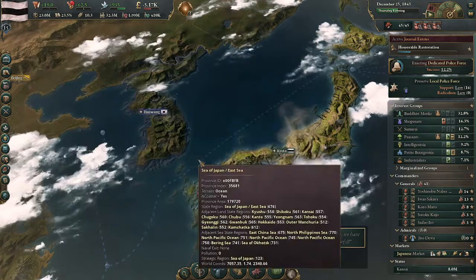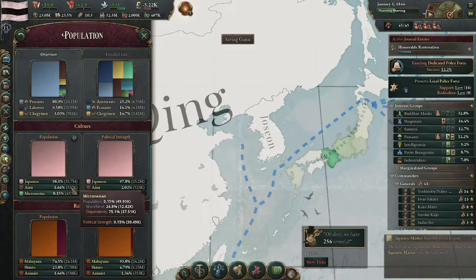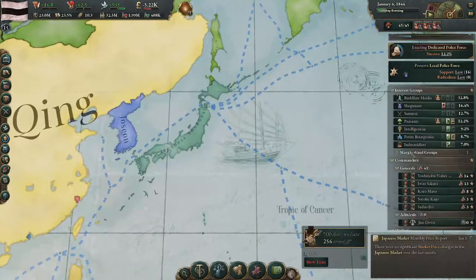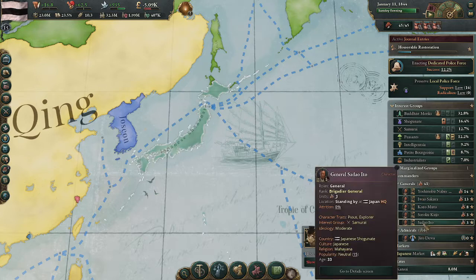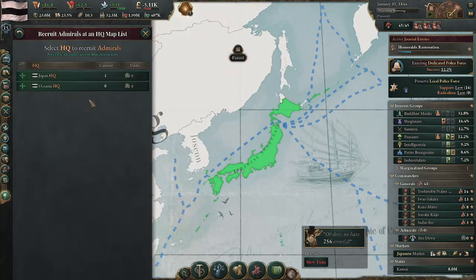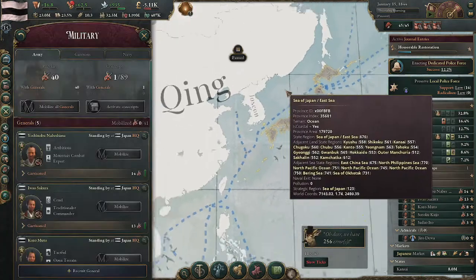There are no ethnic minorities living in Japan, basically, so you don't need to treat them well unless they're Ainu. The shogunate is pretty mad, but what are you going to do? That's the shogunate — not recruiting either of those.